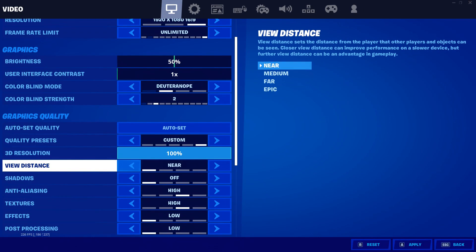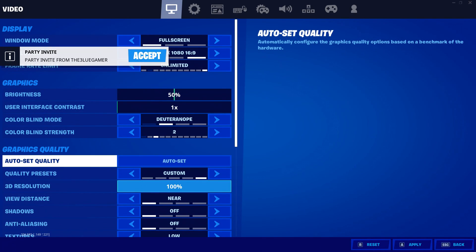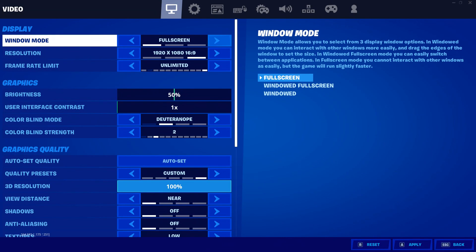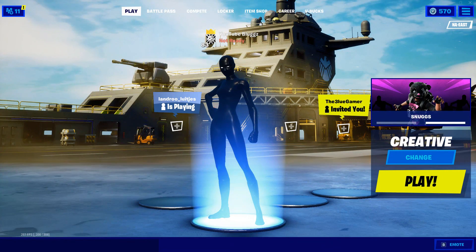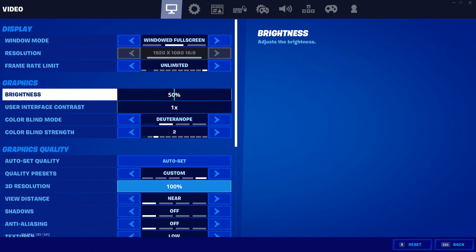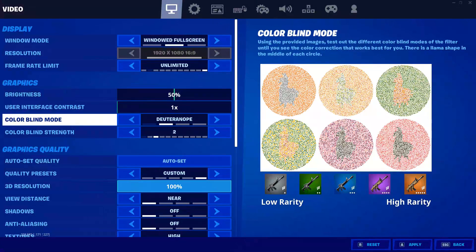Also make sure you have your graphics quality set like shown. If you're still getting input delay, I've been playing with Windows Fullscreen and I find it makes my game smoother. There are lots of different tricks you can try to reduce input delay on Fortnite with GeForce Now. You can also try putting your textures on High — that sometimes helps too, so if one method doesn't work, try another.